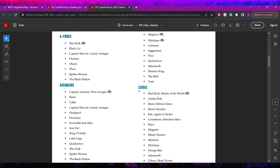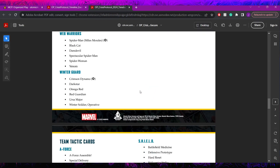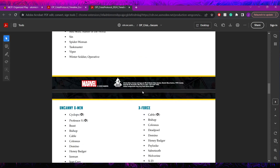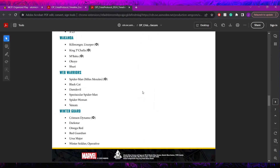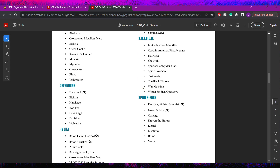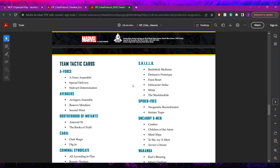If your affiliation is missing, it just doesn't exist here. Guardians of the Galaxy, Black Order, Convocation, Weapon X - those affiliations are just completely absent. Emma Frost doesn't exist here so no Hellfire Club either. They chose to just completely cut some out, which is interesting.